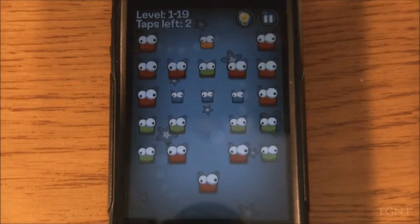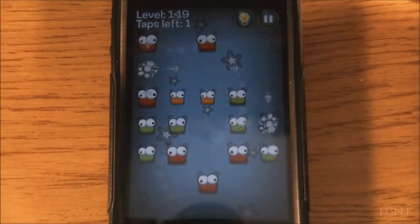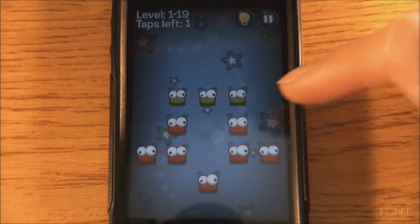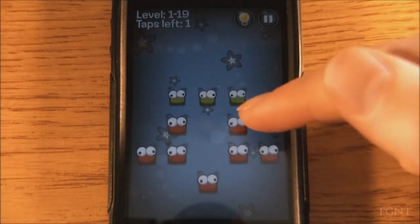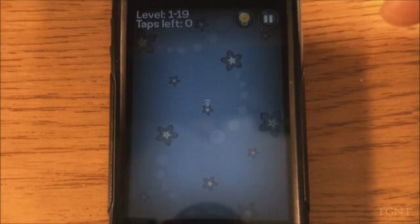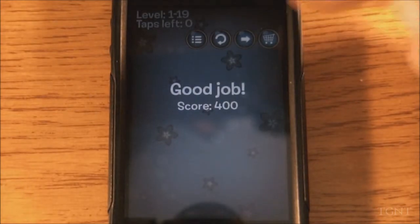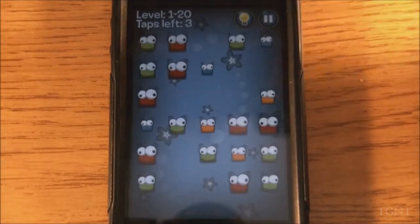As you can see, the further you go, the more complicated the levels actually get. You have all different kinds of snappers in one level. This one costs two taps to actually finish. All that was just one tap, and this was just two taps. Sometimes you get lucky; other times you have to sit there and think it through to figure out how the level actually works.